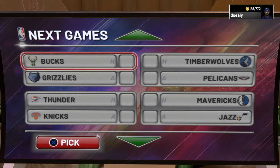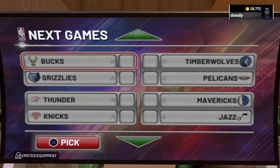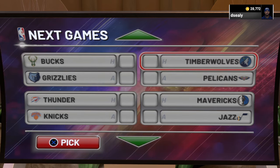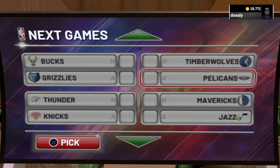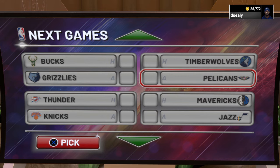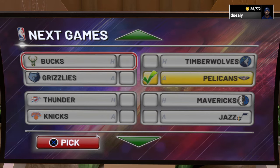Cleveland has been losing but they haven't been getting blown out — they're losing by one point sometimes. Anyway, for picks: you got the Warriors vs. Pelicans. The Pelicans just got some new additions and Zion is playing well, plus you got Anthony Davis. I'm going with the Pelicans on that one. For the Bucks matchup, I'm going with the Bucks because I trust Giannis.